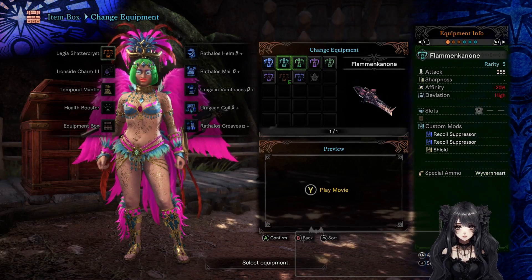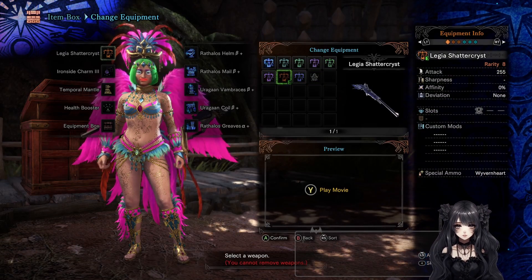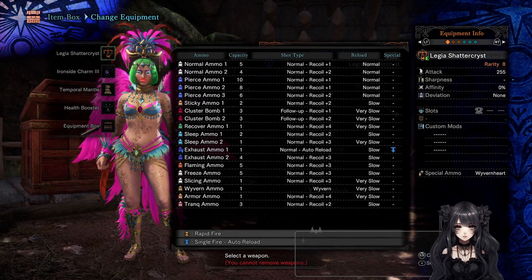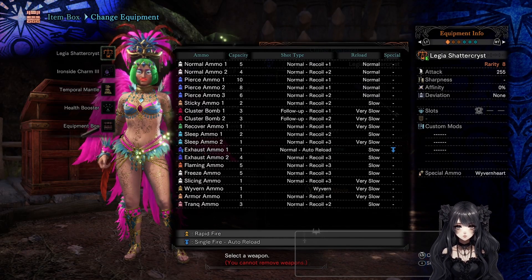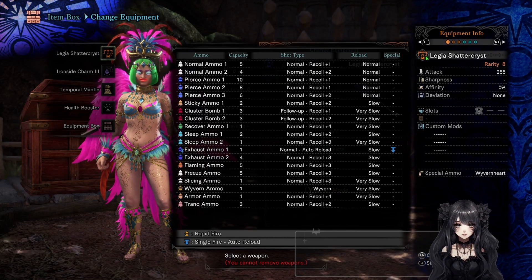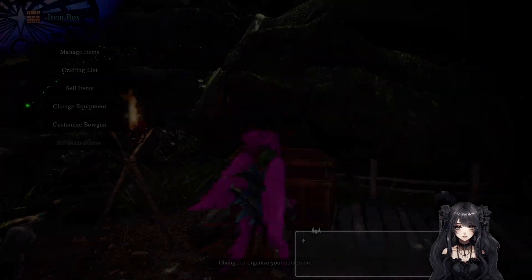Forget all the other weapons — forget Jagras, forget Anjanath, forget even the Nergigante Roar. It doesn't matter. Just focus on the Shattercryst, and here's why. You have high capacity with the best piercing ammo type. You have recoil plus two, and the way recoil works is: zero and one have no recoil, plus two and plus three have moderate recoil, and plus four has a lot of recoil. So with only one recoil mod you get it down to recoil plus one, which is no recoil, and it has normal reload which is on the fast end. Whereas the spread ones have slow reload speed and also recoil plus two, so you need recoil and reload mods, which means you can put less shield on them.